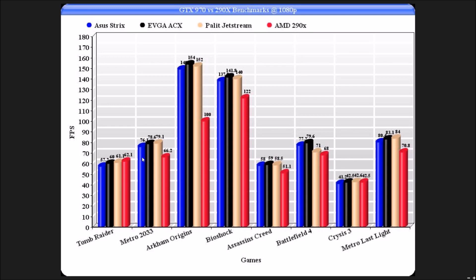So then we go on to Metro. I should explain this really — no AA and no PhysX. The reason we've done this, as I said in the intro, is because everyone's systems are slightly different that we've gathered this information from, so we tried to make it as fair as possible. But Metro 2033: we've got a 76, a 78, and then a 79, and a 66 on the AMD card.